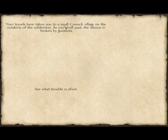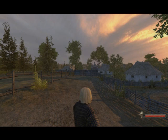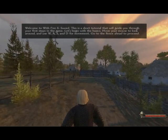Your travels are taking you to a small Kotak village on the outskirts of the wilderness. As you stroll past, the silence is broken by gunshots. This is just like a tutorial — it suggests that Fire and Sword has a storyline, but I've never found one. All of them are just completely open worlds. Do what you want. There are quests, but they're not really a generic RPG kind.